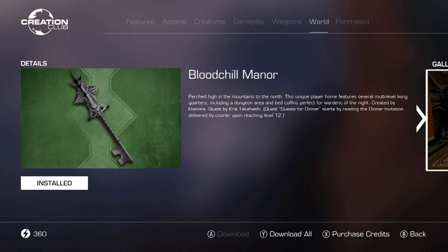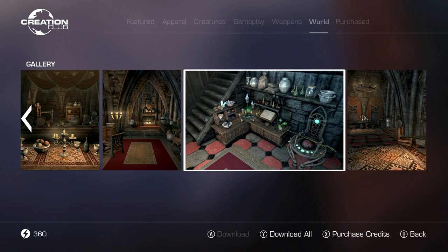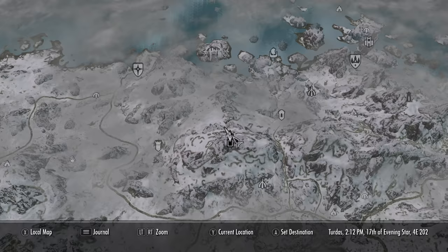Now at number two, Blood Chill Manor. I absolutely love this home — it is so, so awesome. Super open, nice, big, fancy home, and super easy to get. Also free. The quest is called Guests for Dinner. You'll get a note from a courier, but I believe you can just come here anyway. Coming over here to Blood Chill Cavern.